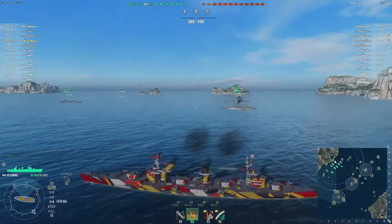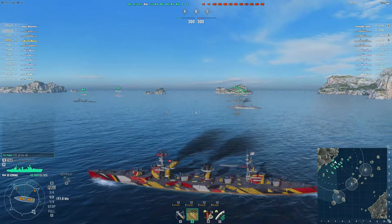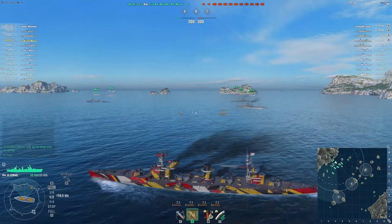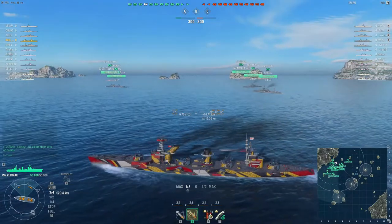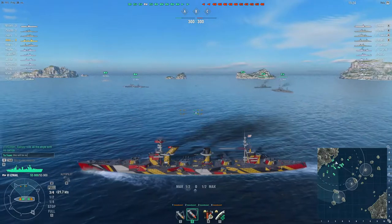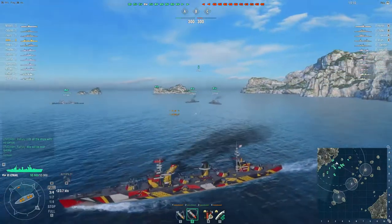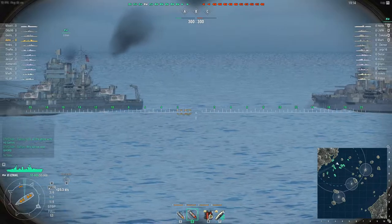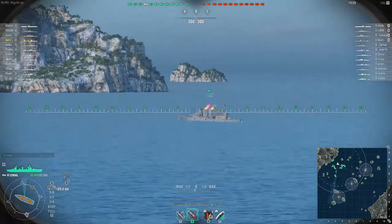I've already lost count of the amount of higher tier double CV games, so when you get an even line-up like this, you have a much better chance to do well. Just looking around at some of the ships on my team — it's really quite amazing how many are not using any kind of camouflage. Use camouflage, people. Not only does it decrease your detection range, but it increases the dispersion on incoming shells, making it less likely you get hit. It's win-win, so not using it to save some credits just leaves you at a huge disadvantage.